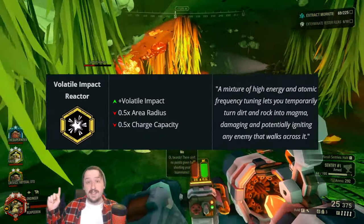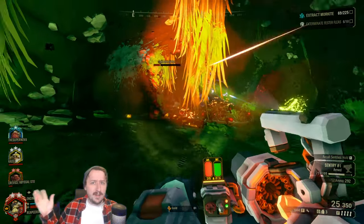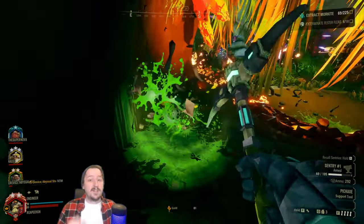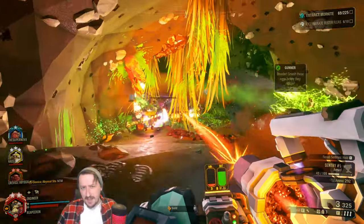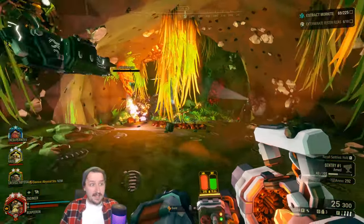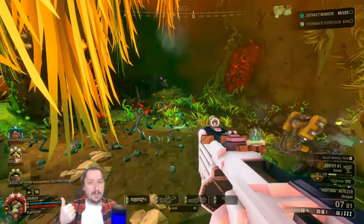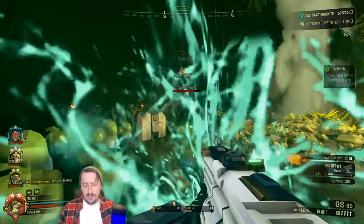Our next overclock is Volatile Impact Reactor. This one makes it so you can put down floor fires — or the equivalent of floor fires like the flamethrower has. Your laser will leave behind magma trails. Anything walking across the magma trail will have heat build up on them and then catch on fire, assuming they can be caught on fire. This lets you do a decent amount of damage over time. The trade-offs aren't that bad — it has a smaller capacity so you have a pretty small magazine with this one, and it also decreases the effective radius of the beam in general.